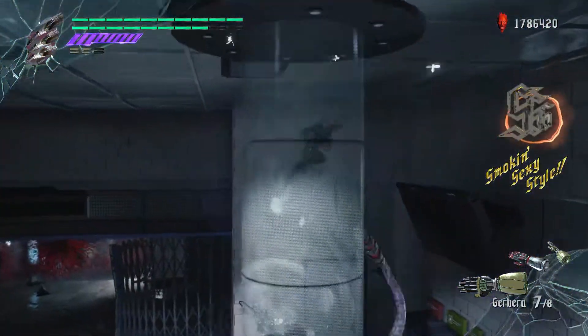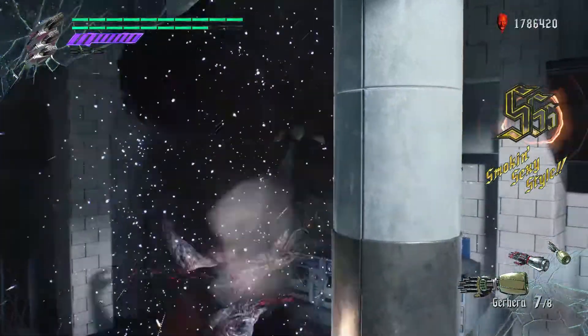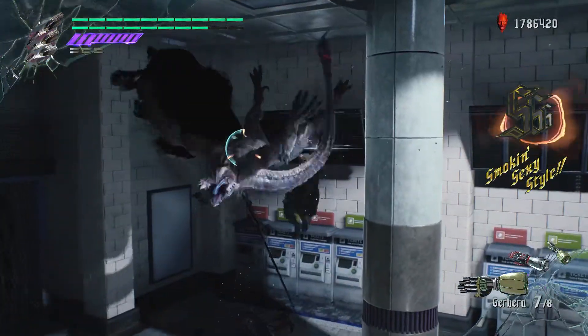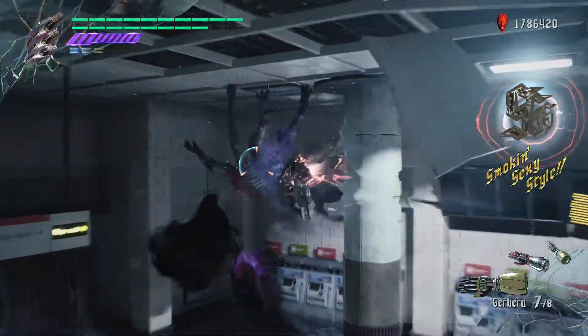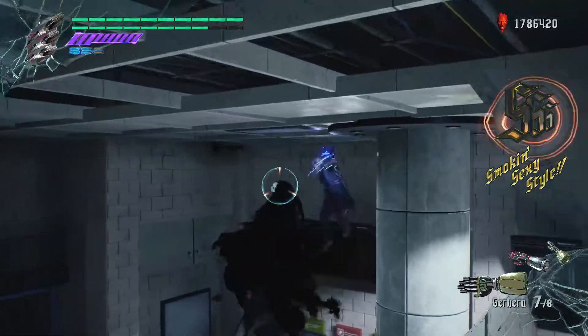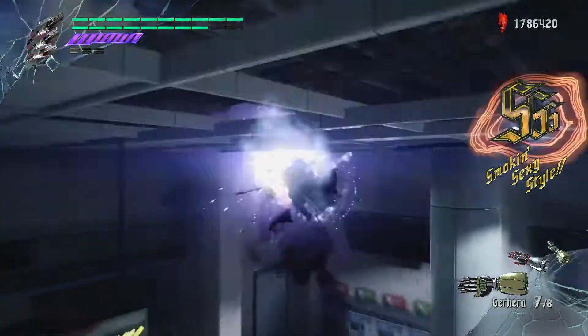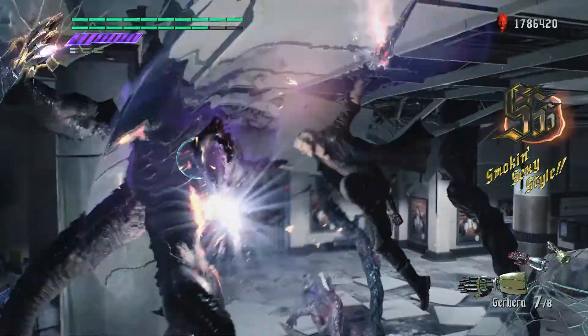Here they threw in a Death Scissor to screw with the pace a bit, but I'm just doing the same thing on the Death Scissor. The only difference is I know that after I've done a few moves to her, she will counter attack — and then I'll just Gerbera away like you're seeing here. Now she counter attacks and I just Gerbera away.